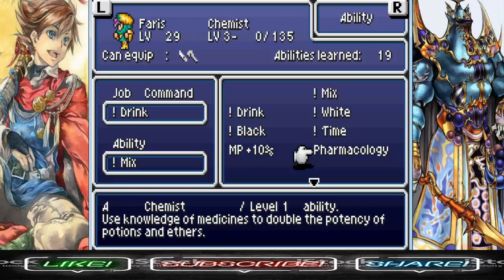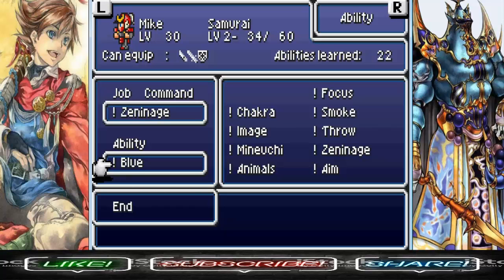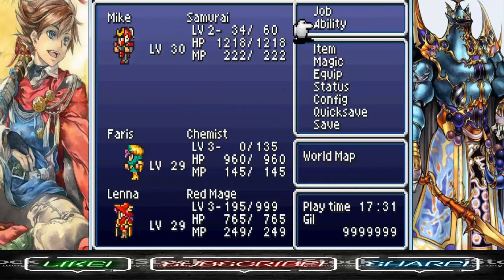We got Pharmacology last time as well — you can increase the potency of potions and ethers that you use in battle. Drink is basically the main job trait of Chemist anyway; you can use any of those Chemist drinks we've been collecting. I also got a couple Samurai abilities for Bard. I was going to level Dragoon, but Dragoon's abilities are not that great. So I got Minuichi, a level 1 ability that stuns enemies by smacking them with the blade's dull side — kind of like Rurouni Kenshin with the reverse blade sword. And Seneitch is the main job ability for Samurai; it's basically like Gil Toss, allowing you to toss your Gil at enemies.